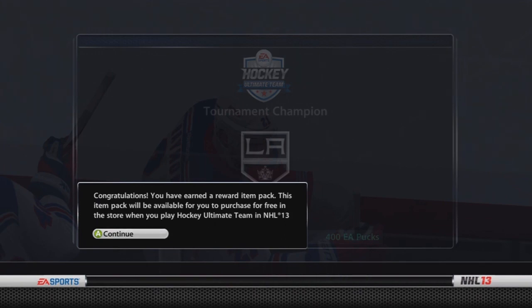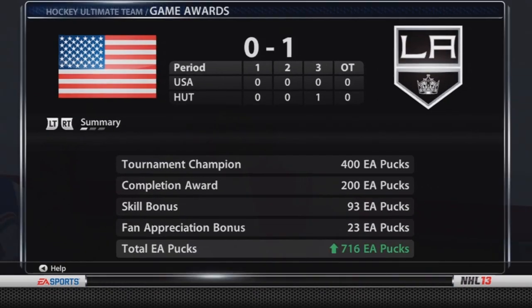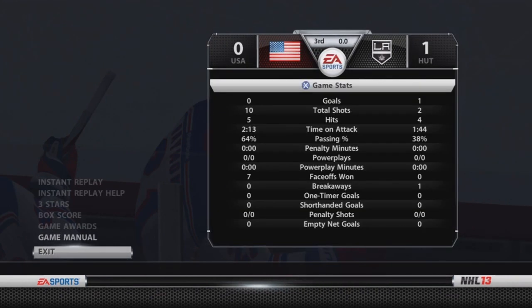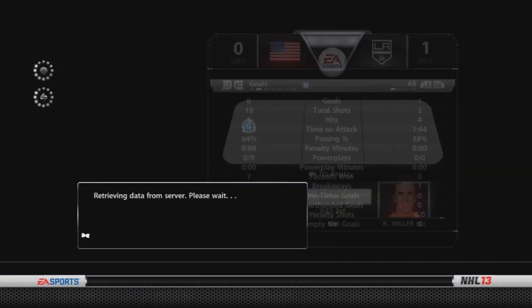This is actually a bit challenging — the USA goalie, I think it's Ryan Miller, is very tough to score on. If you play good defense though, you should be able to win if you just take advantage of your chances. I'm trying to get used to NHL 13; it's definitely different from NHL 12. The cross crease still works, not as much though. Wrap around goals I've been trying, but I'm not sure how good those are.